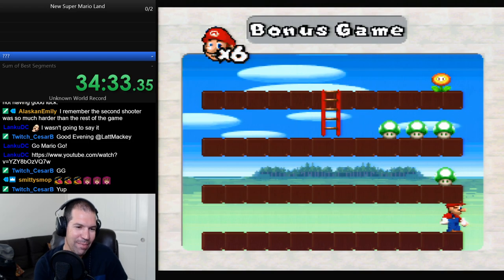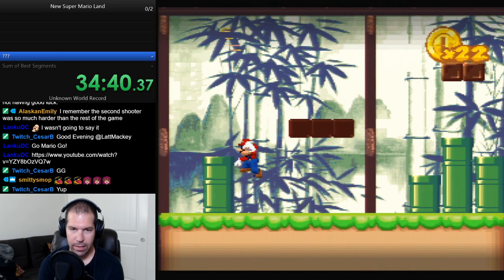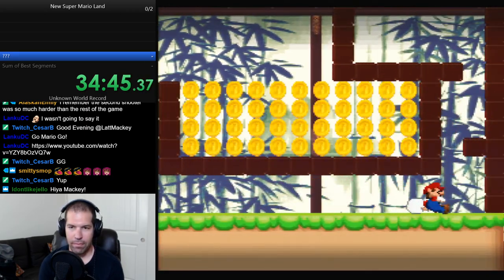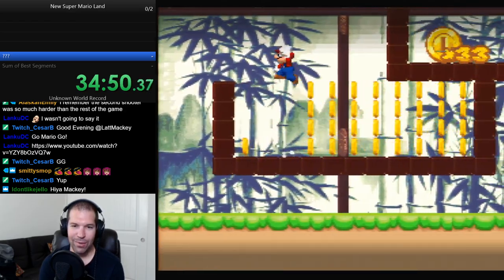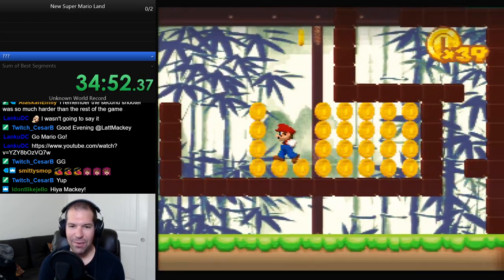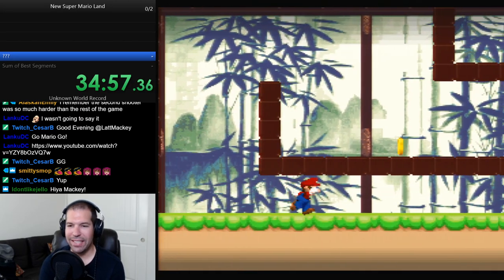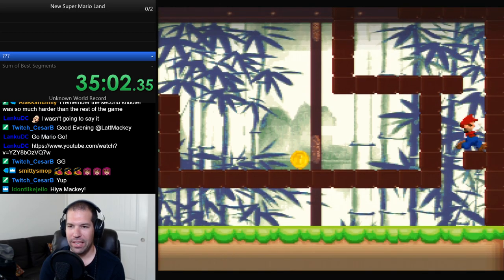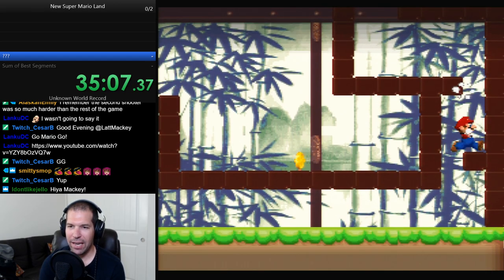Smitty is still there, staying up late. Bam! Oh, that's so cool. Hey, Jello, what's up, man? How you doing? Good evening. So for those of you just joining us, this is New Super Mario Land on the Super Nintendo. I'd say it's a hack, but okay, here's a question: do you consider this a hack or not? I actually don't know.